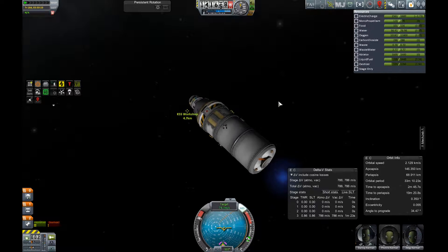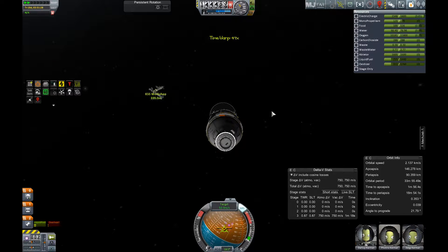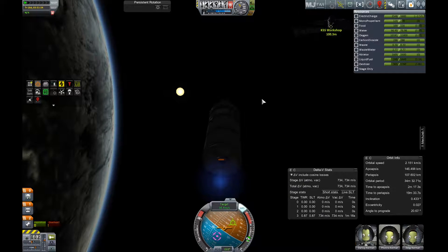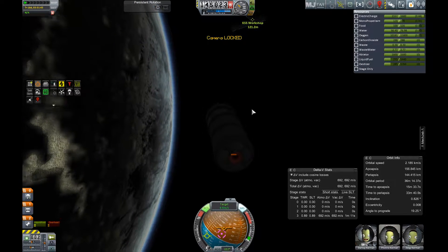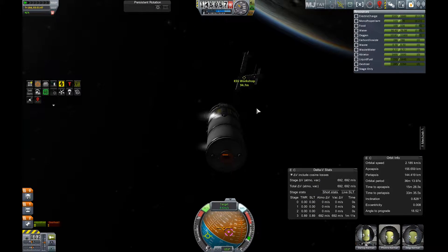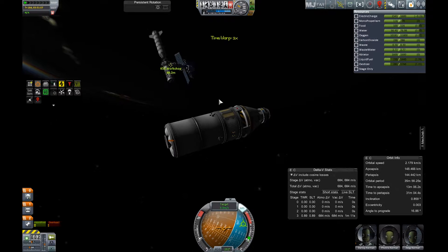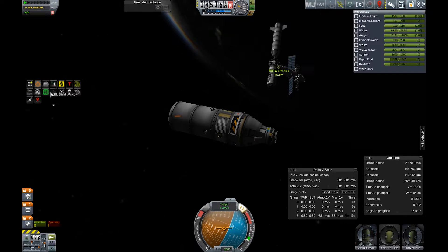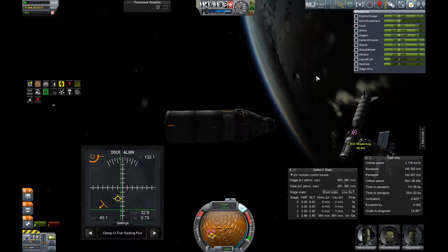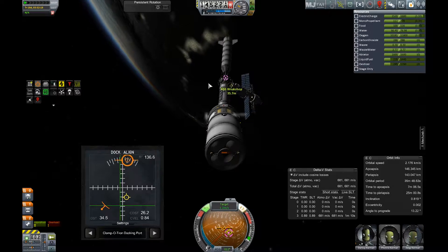I did a little bit of a bad thing here. I time accelerated through this and, as you can see, we shot past it because at the two kilometer marker it started loading and lagging, and by the time I reached the button I was already past the station. So this approach is a little fast and unconventional, but it works — I'm now using a little bit of RCS to get myself aligned with the docking port.